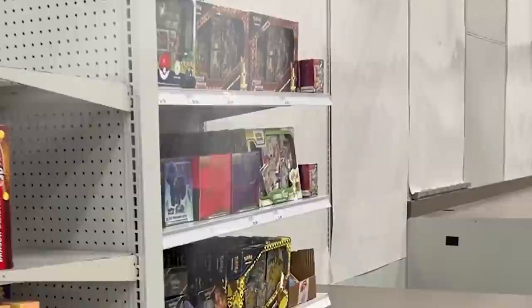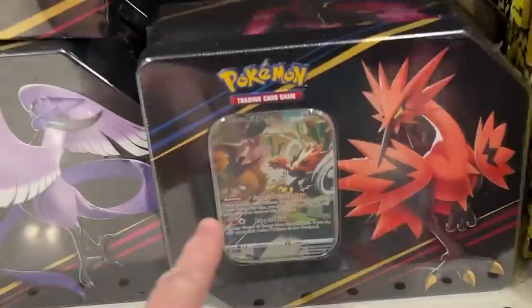Do they have it? Oh, they're stocked up. They might actually have it. We got booster bundles, elite trainer boxes, Radiant Eevee. We got the birds, and we got a bunch of Scarlet and Violet three packs.